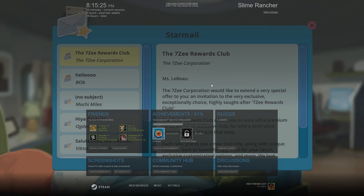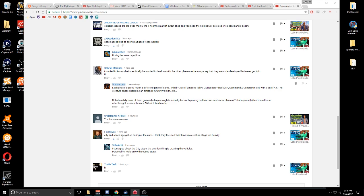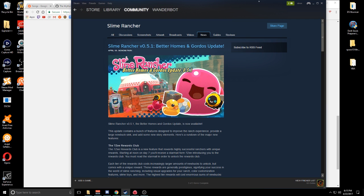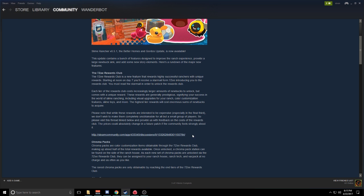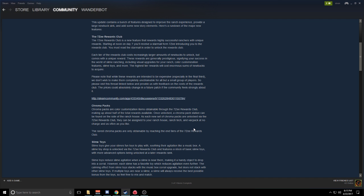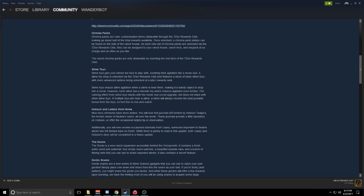Okay, we also have mail from people. So, Slime Rancher got an update. There's a 7Z Rewards Club — we'll have to figure out how to deal with that. They're supposed to be expensive — it's kind of a post-game thing. So that's gonna be a problem. Chroma Packs — color customization. Slime toys. The Docks — a new ranch expansion accessible behind the overgrowth: a freshwater pond and a waterfall, four empty ranch plots, seaside view, bunch of fishing nets.